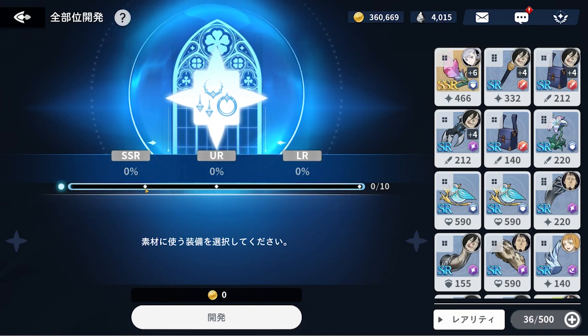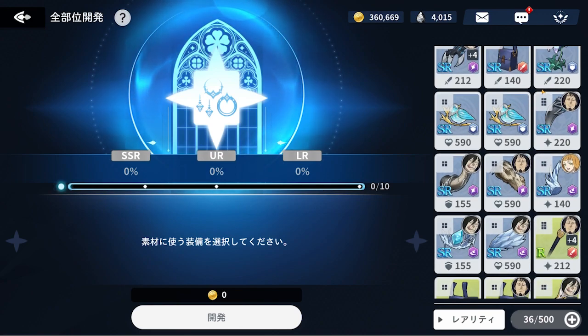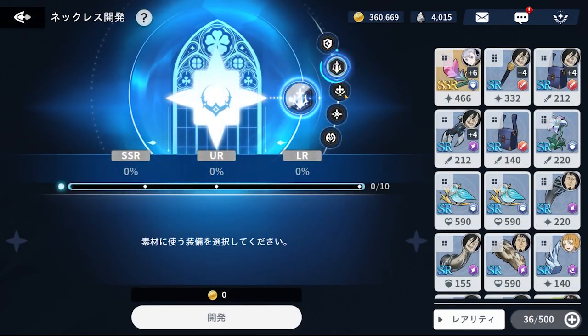Once you reach the SSR stage, you have a set percentage chance of crafting it into an SSR — it's not guaranteed. For people who've been playing a long time and accumulating LR gear, once you put in 10 LR pieces you'll get a guaranteed LR piece back. There are also item icons I haven't fully figured out yet — I believe they relate to typings or substats, letting you target a specific piece or substat you want.